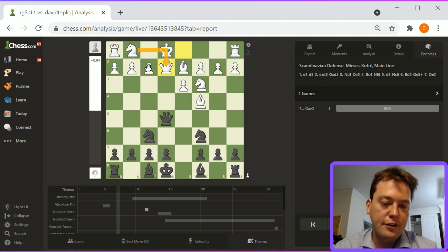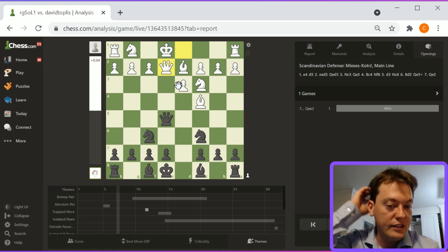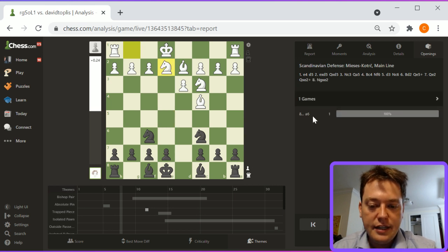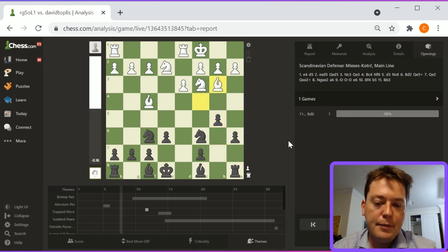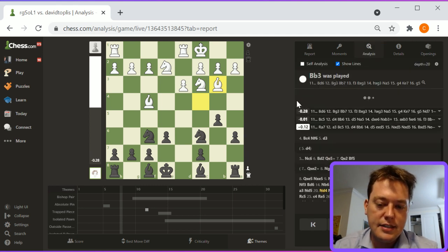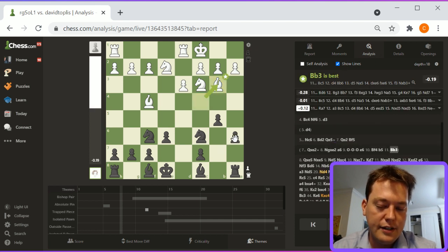The move here is knight to e2, advancing development. Black's given white an opportunity to advance development freely as a response to this check. Playing a non-developing move, queen to e2, is not fundamentally correct here. Queen takes, knight takes, a6, castles queenside, e6, bishop f4, b5. Black's going to probably play a game where he's expanding on the queenside. White castles queenside, which is interesting — you can have some aggressive attacks on the queenside. I guess I would say bishop to d6, straightforward developing moves for white, and then advance the attack.